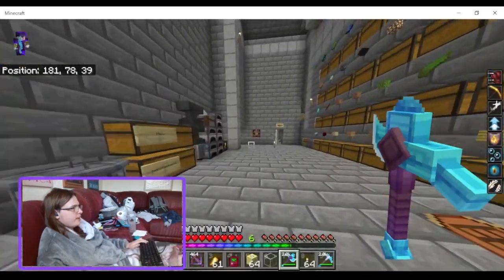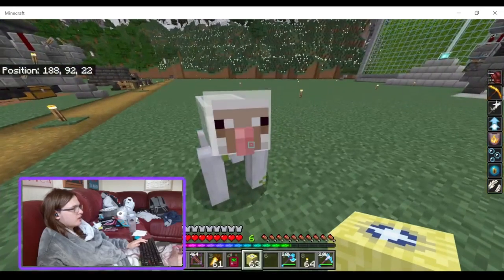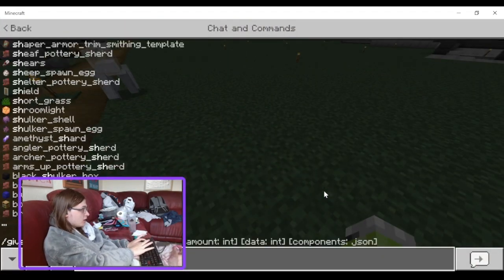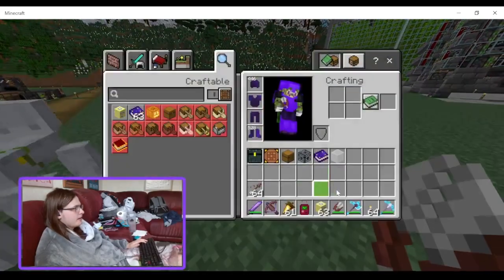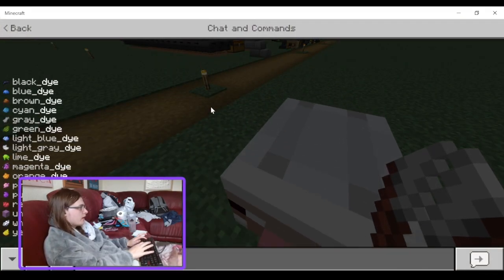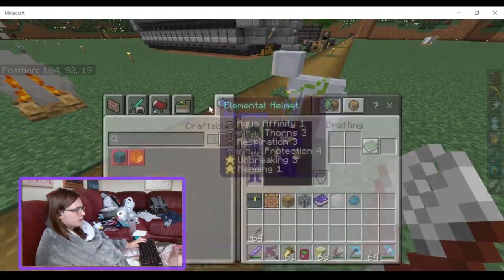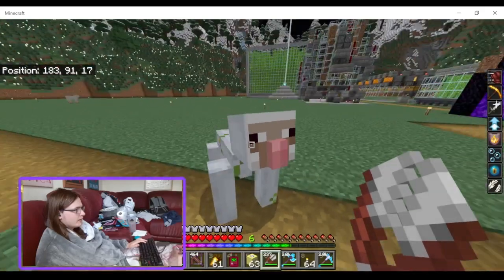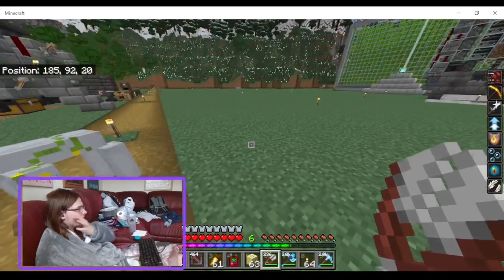There we go. Let's go up and take a look at these. There we have a Glass Sheep. It's got the golden-ness. Can I shear it? Oh yeah, I can. I got White Stained Glass. Now it's a Cyan Glass Sheep. Renewable — it's a renewable source of glass.